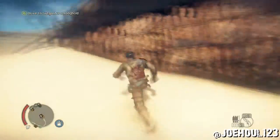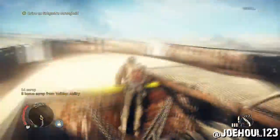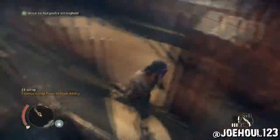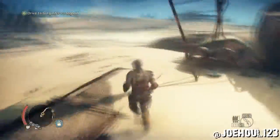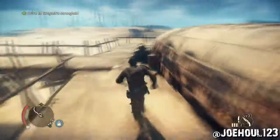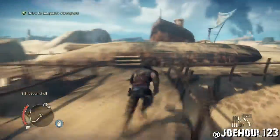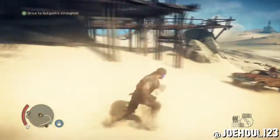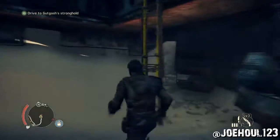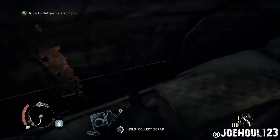I made these videos originally to show off all the optional objectives and all the scavenging locations, so you have to bear with me while my guy runs through this area before finding where the project parts are. They're actually closer to where I started down with my vehicle. There's a ladder that leads up into that overturned ship right in front of us. Up in here, there's two pieces of scrap and the final project part for the cleanup crew.